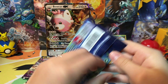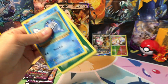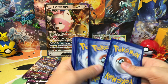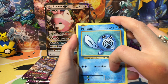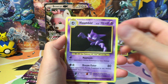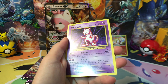Next up we got Evolutions, which was pretty nice to open actually. Here's another code card for you guys. We got a Poliwag, Leaf Energy, Rattata, Vulpix, Lickitung, Haunter, Energy Retrieval, Kakuna, another Kakuna as a Reverse Holo, and our rare was a Mewtwo.